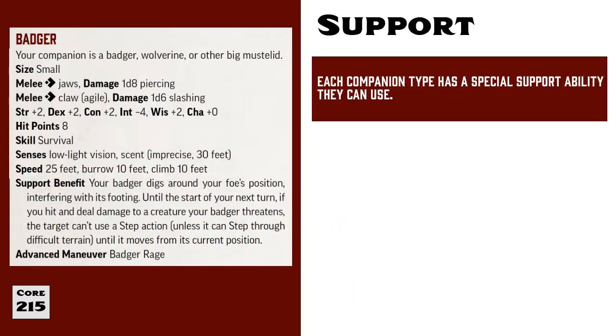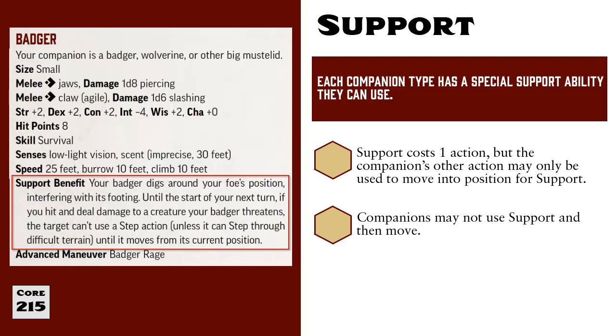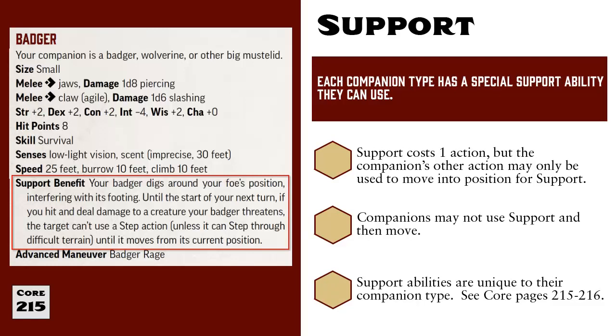Animal Companions also have special Support Abilities that are determined by their Companion type. Using Support only costs one of the Companion's two actions, but you are greatly limited in how you can spend the other action. If you want to use the Support Ability, the Companion can either use Support and do nothing else that turn, or they can spend an action to move and then use their Support Ability. They cannot use their Support Ability and then move. For the Badger, if you use the Support Action and hit and deal damage to an enemy being threatened by the Badger, that enemy cannot use the Step Action until the start of your next turn. Check out pages 215 and 216 to see each Companion type and their Support Abilities.